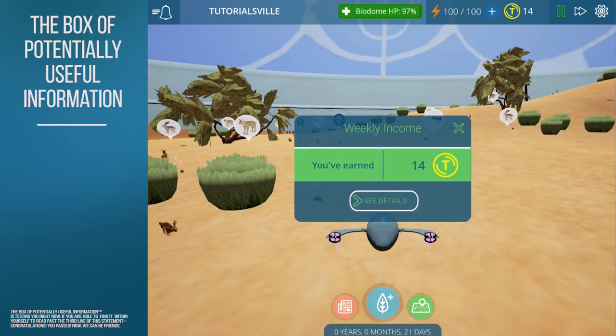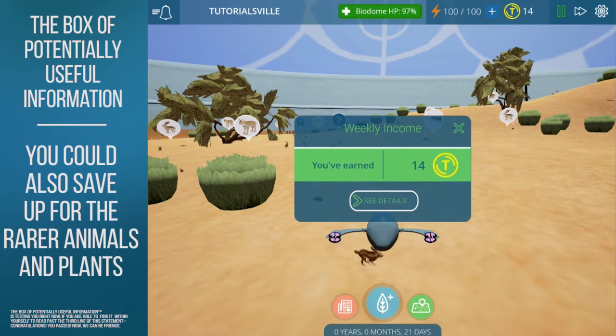Let's talk about what additional features Tidal Ecology has. For one, you get a weekly income based on the overall diversity of your biodome. After every in-game week, you're given a certain amount of Tidal Coins to spend however you like. The more diverse your biodome, the more coins you get.